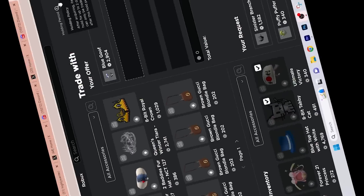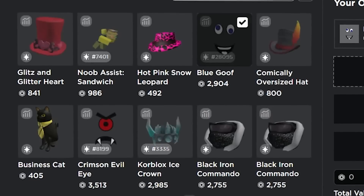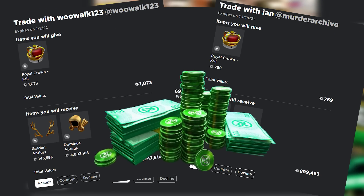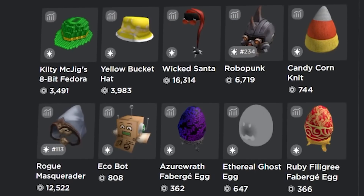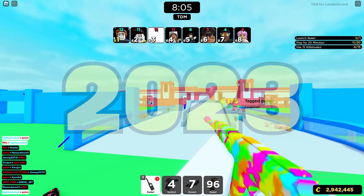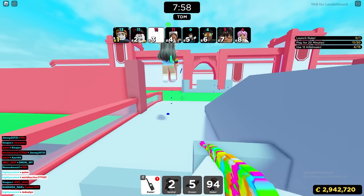I personally think that now the best way to make profit through trading is by having a lot of different items — the more items you have, the more trades you can actually make. Before, you could just have one item and trade it a bunch of times, but now you need a lot of different items. Trading might just take a little bit longer because of this new trade hold.